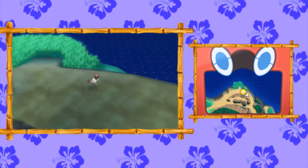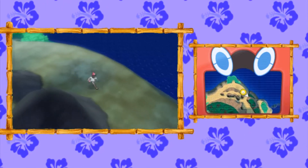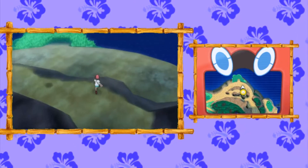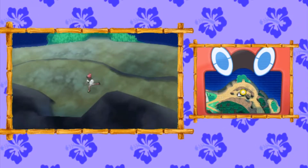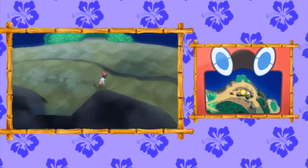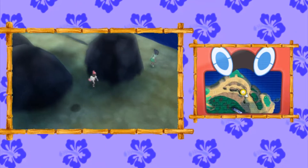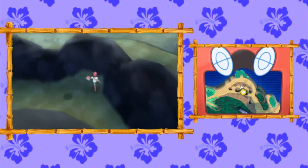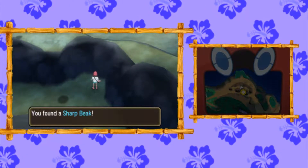That's it for this little cliff area, so we're going to head back and come to where that three-split road is from the other side. We're going to dodge this Spearow's shadow and find a little Stardust in this cove area. Then we'll head back out and go to the third and final area, dodging the same Spearow, to find a Sharp Beak sitting there visible for you.